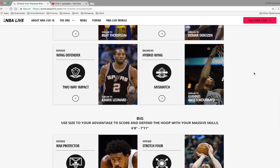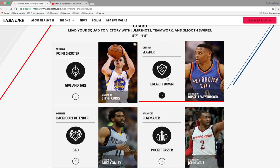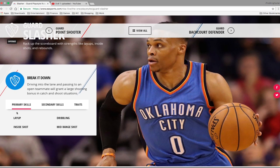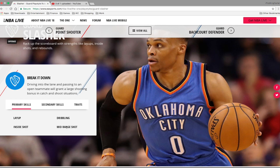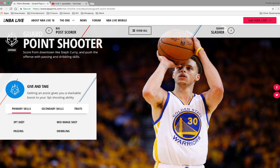For the big you have defensive room protector, offensive stretch four, post anchor, and post scorer. Now let's go into the slasher archetype. The slasher has primary skills of layup, inside shot, dribbling, and mid-range shot - you're not really good from three. Secondary skills are passing, shoot off dribble, and on-ball defense. Traits include drawing fouls, making more contested shots, and good handles. Moving on to what I think I might create - primary skills are three-point shot, mid-range shot, passing, and dribbling.